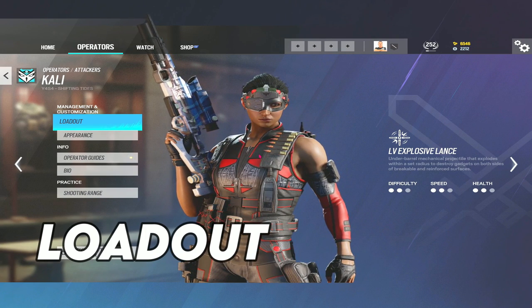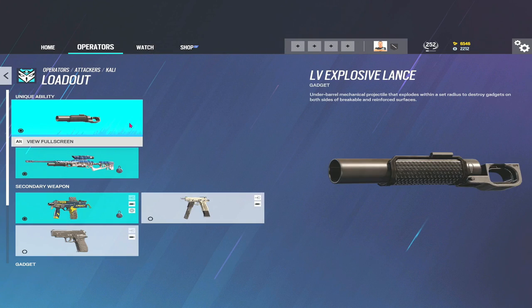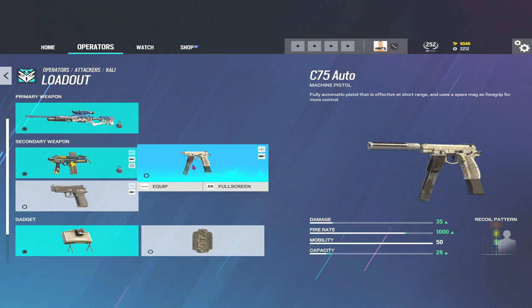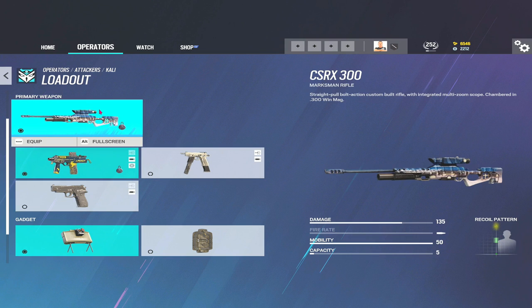Let's get started with Cali's loadout. There's not really much discussion to be had — when it comes to a main weapon she only has one option, unlike most other operators: that's the CSRX 300. The secondary is the SPSMG9 or the C75. The PT-26 isn't really an option in my opinion. You don't get much choice with the primary — actually you get no choice. You can either use the 5x or the 12x zoom. It's pretty reliable.